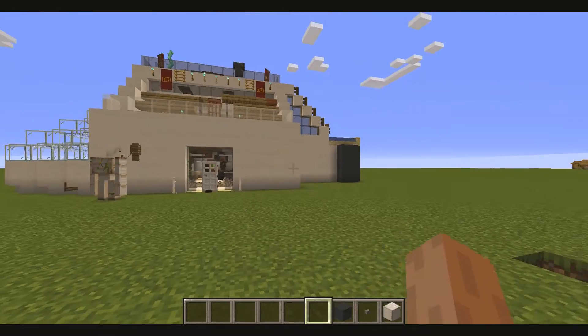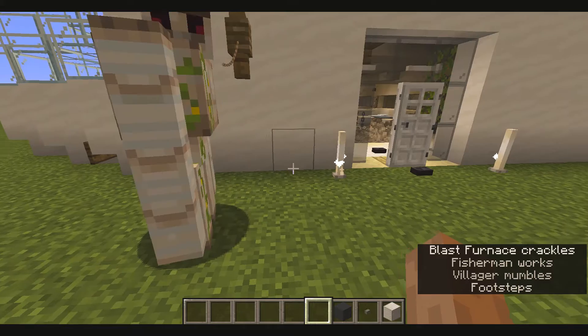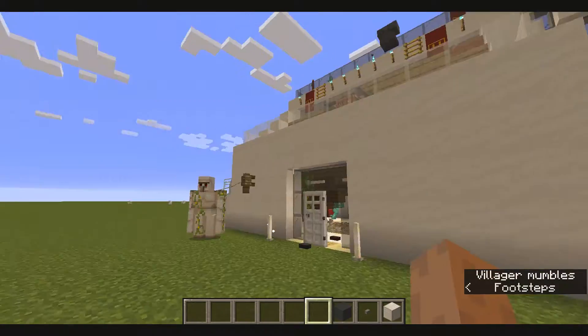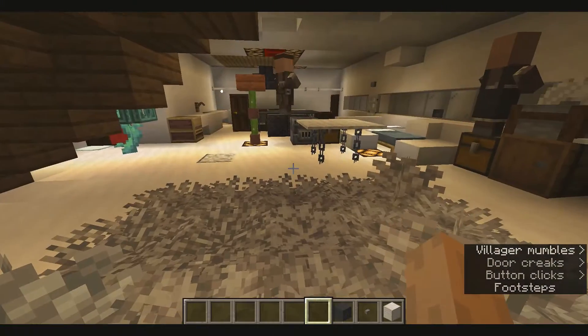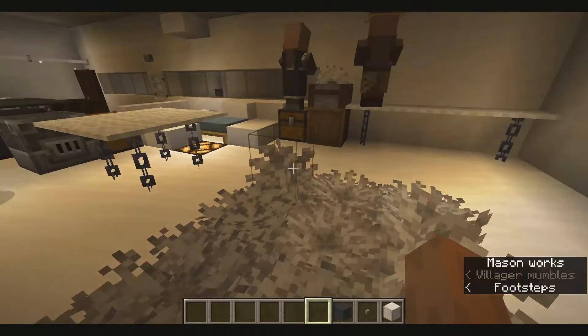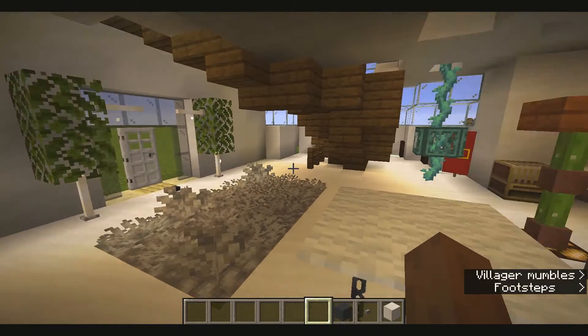As you can see, I have a new guardian. Even if my world is peaceful, I just feel more secure with it. Now let's go back inside. Nothing's changed — well, some things have changed. I've added a few more villagers, and the others are on top.